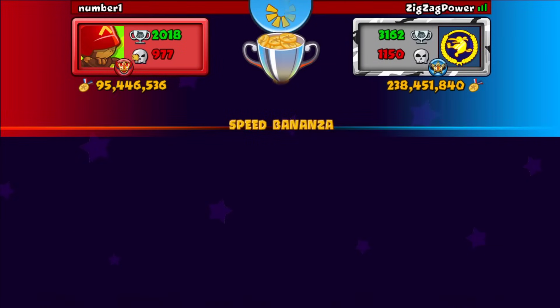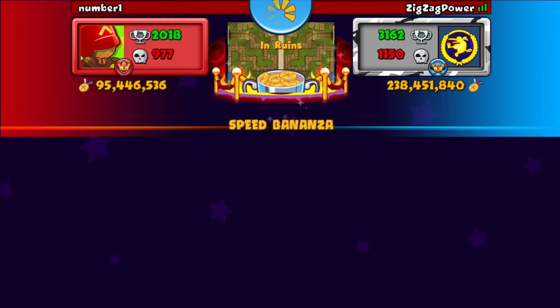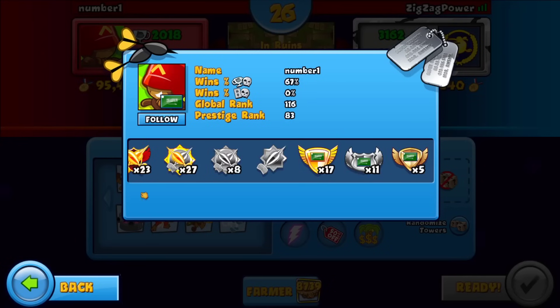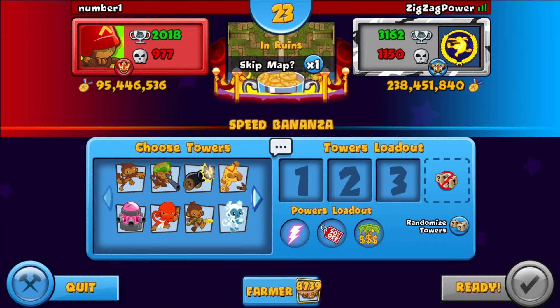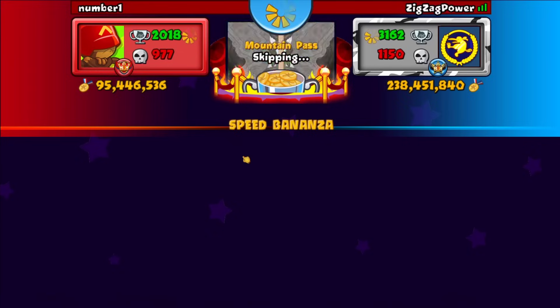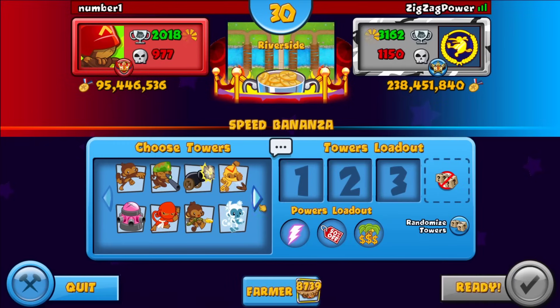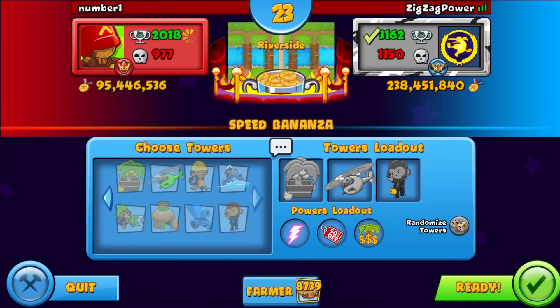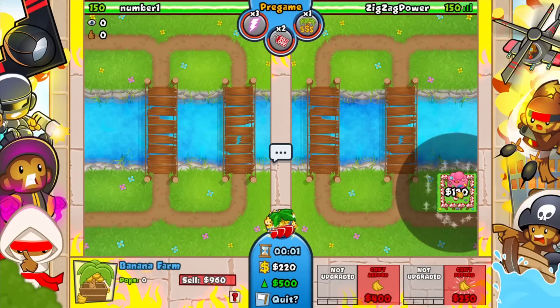All right, we get number one here. He has 95 million medallions in Ruins, so I probably don't want to do it on this map because I want something easy to micro. What we're basically going to be playing is Farm Helicobra. It's really about being aggressive and getting a lot of money quickly. We also have Eco Nerf which will be useful — good luck to you sir.